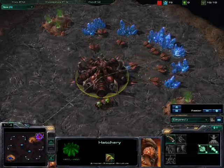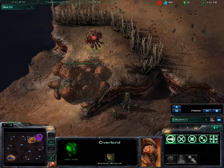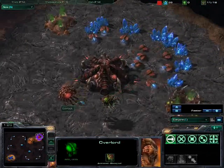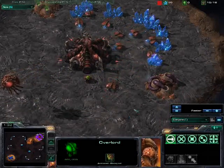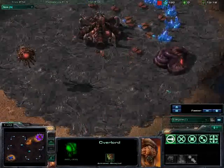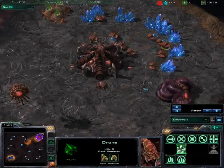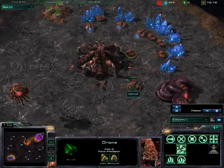I've sent my overlord to scout. He's not terribly useful as you'll see later — that's what I've been told to do by the internet, so I'll do that. Even if he got there and saw something, I would have no idea what was going on in his base. There's my drone coming out to make his spawning pool before I've got 200 minerals — that's what every pro gamer does.